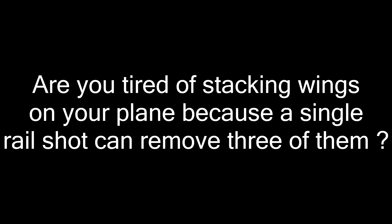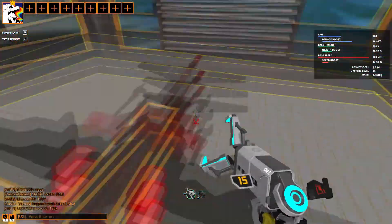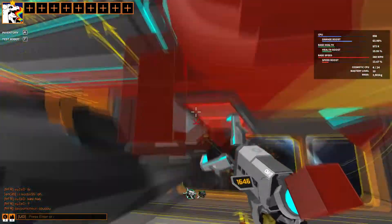Are you tired of stacking wings on your plane because a single rail shot can remove 3 of them? Well don't worry, simply place a cosmetic under your wings and redirect it to a damage sink, and not a single wing will get harmed. The possibilities are endless.